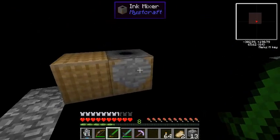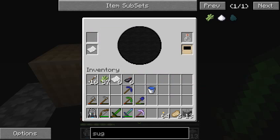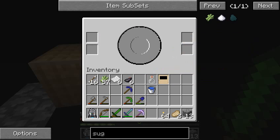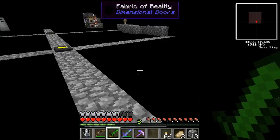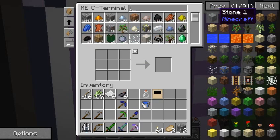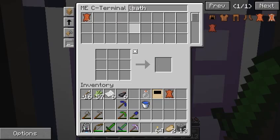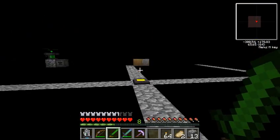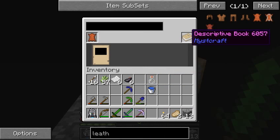Now we can go over to our Mistcraft area where we have a book binder. We also need leather — I forgot about that. But first of all we will need the ink mixer, where we put paper here and an ink vial here. Now we have a link panel, and we're going to need that for the book binder. And also a piece of leather. Leather — we have 31, actually kind of a lot. But it's mostly from smelting the rotten flesh. It's kind of inconvenient having to run over here. Now we put the link panel here, and bam — we have a descriptive book.